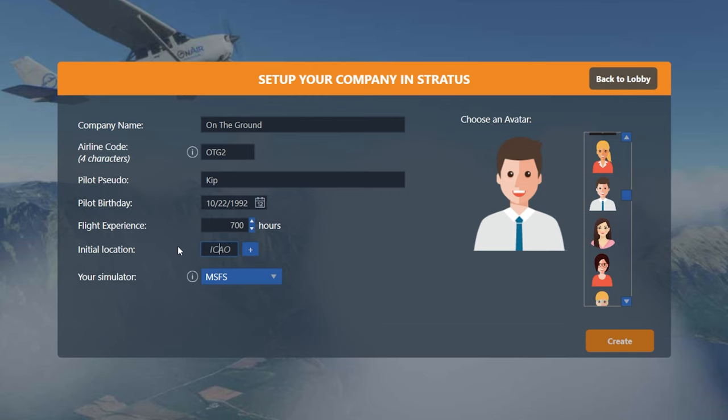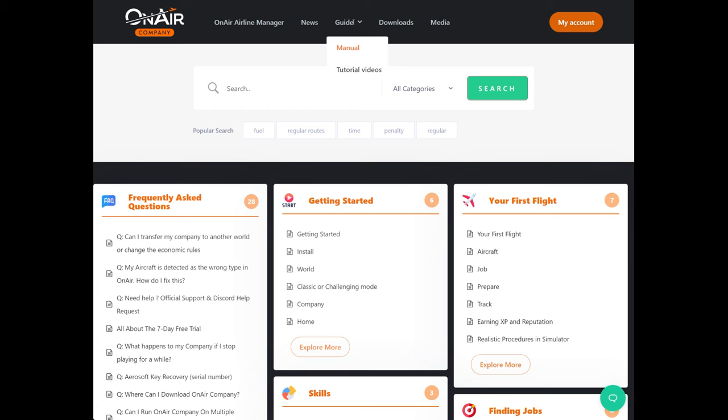I have some custom scenery at a small airport that I got in Florida a while back, so I'm going to use that airport code as my base. That's Arcadia in Florida, and the code for that airport is X-Ray-06. So I'm going to put that in as my location. You may notice that it says size one — that's referring to the airport size, and in OnAir Company it can be between zero and five.